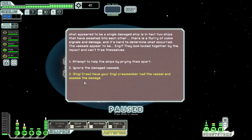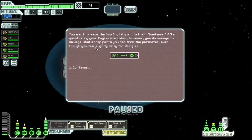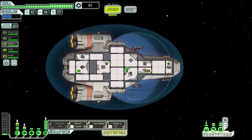One option causes them to attack as a misunderstanding, and another lets our NG crew member hail and assess the damage. Let's try it. Your NG crew member uses animated holographics to explain the ships are — loosely translated — achieving some kind of union. It sounds embarrassing and personal, so we elect to leave. Despite feeling slightly dirty, we still salvage scraps from the perimeter — three fuel, four missiles, and 20 scrap. Remarkable.